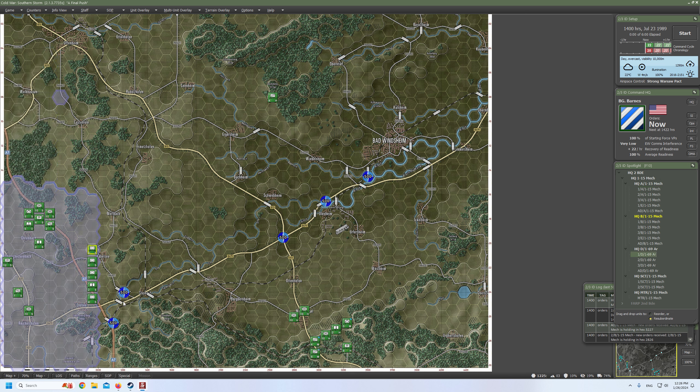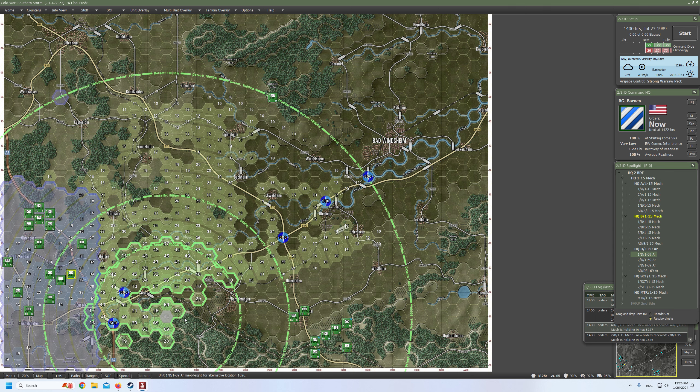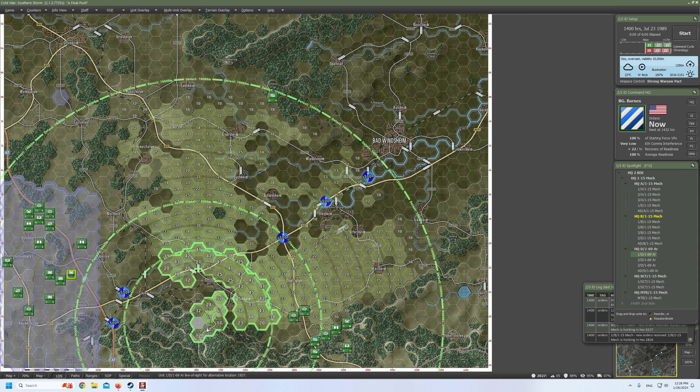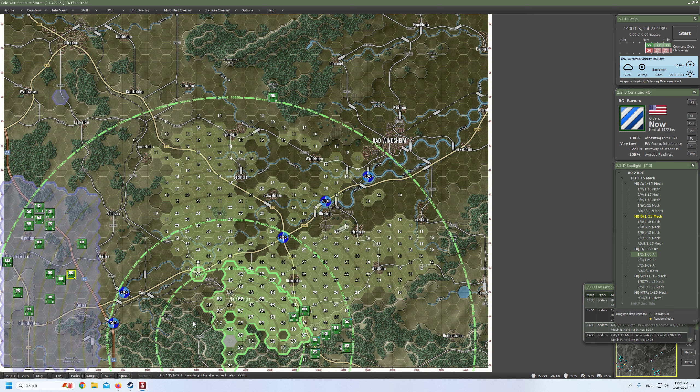Let me grab my tank platoons — or even three of them. I will move them to the left to make it more visible. Now here we have first platoon, second platoon, and third platoon. The question is where do we want to place them? Let's turn on the line of sight tool and let's find out. The ridge here is promising, but it's not perfect.